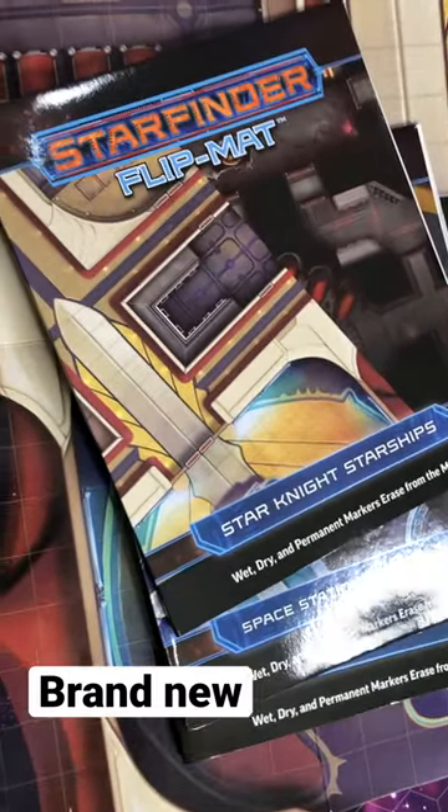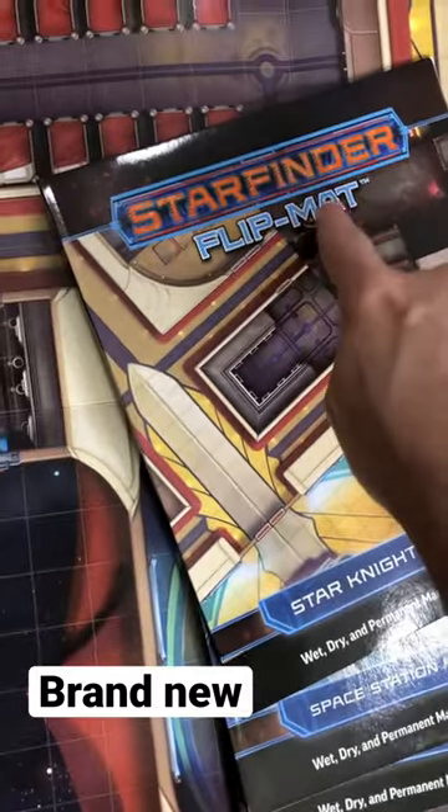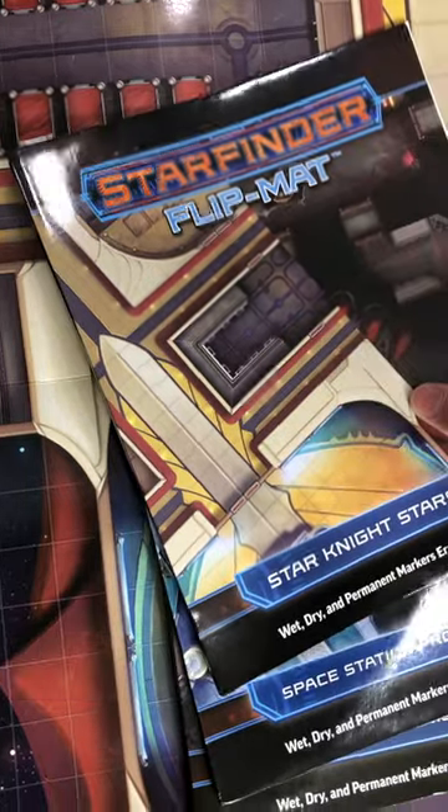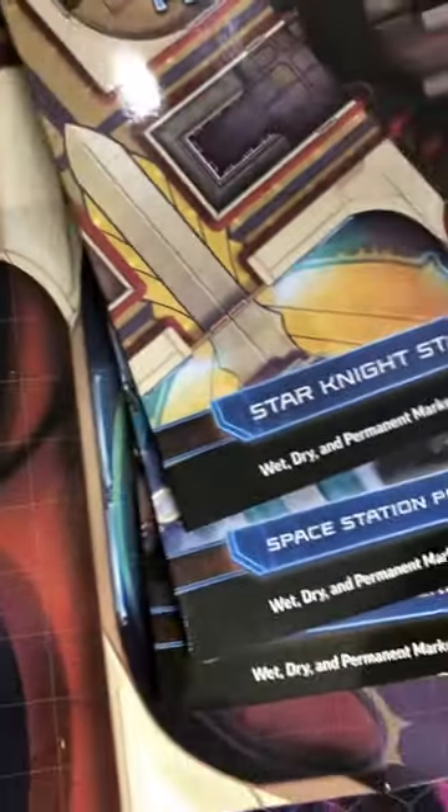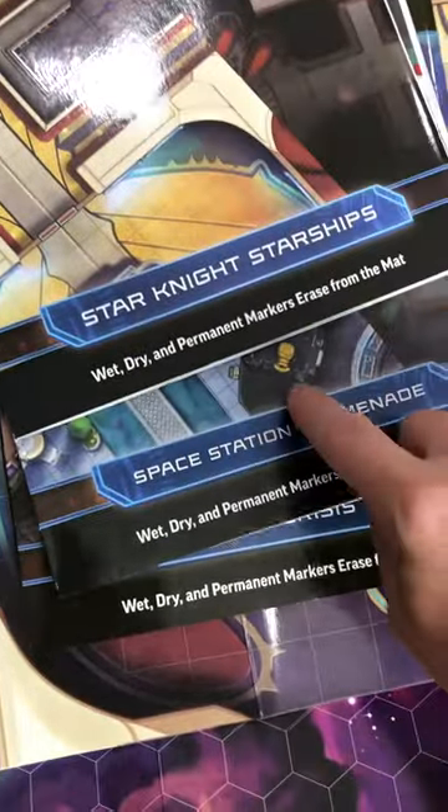Wanted to show real quick here, we got three new Starfinder Paizo flip mats. These are awesome. They're the Wet, Dry, and Permanent Mercury race mats. We'll look at the Star Knight, the Space Station, and the Drift Crisis — we'll go in that order.